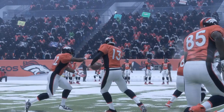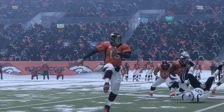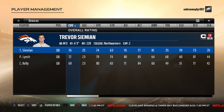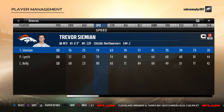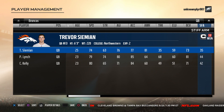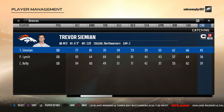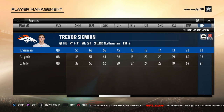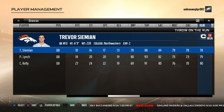Coming in at number eight is Trevor Siemian. The former seventh-rounder who's somehow still the starting QB in Denver — despite being a placeholder everybody knows it — is actually pretty solid in Madden and is young enough for you to build up into a decent starter. He doesn't have the best throw power at 88, but he makes up for it with above-average accuracy ratings, especially deep where he sports a 78. So if you need a quarterback to play with for a season or two until you find something better that will come cheap, he's a great option, especially with Broncos users likely favoring Lynch.